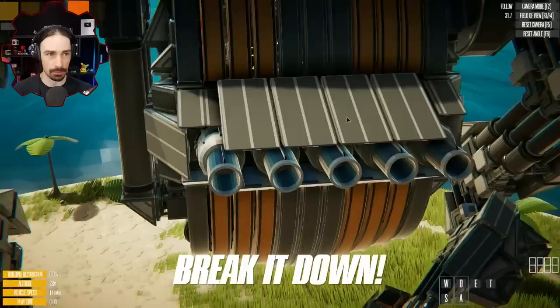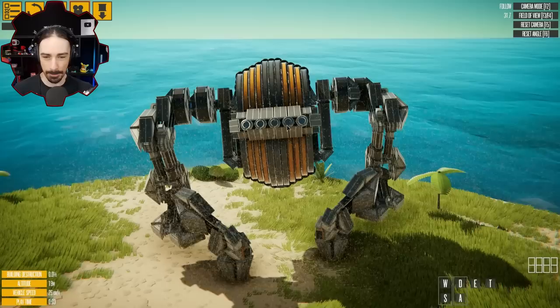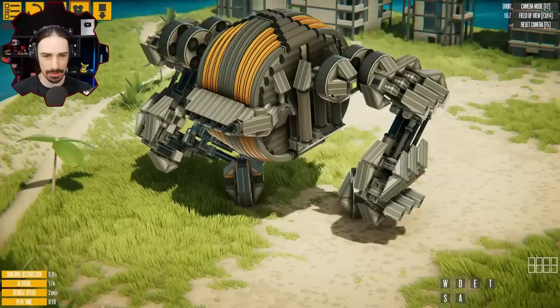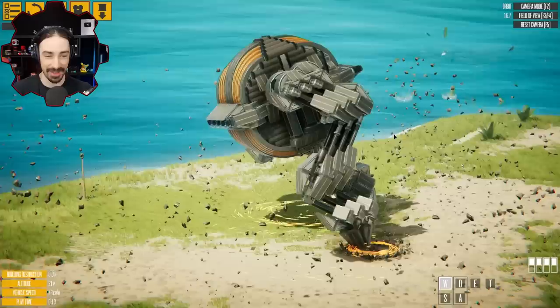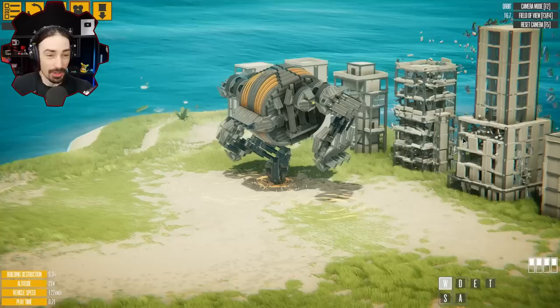Let's spawn this thing in here. So this seems like a bipedal type of robot. There are some pistons in the legs maybe. Well, that's how this thing walks — oh my goodness. This is a shockwave machine!